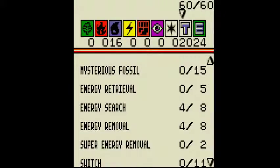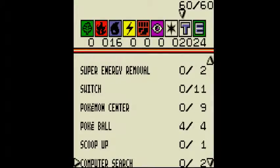Energy Search basically replaces some of your Water Energies — you play your Energy Search, you get it, done. Energy Removal is great for simply stalling your opponent, just in case you draw into Seel and only Seel and then a bunch of Water Energy, and then draw an Energy Removal next turn. It can actually save your life in a lot of these games.